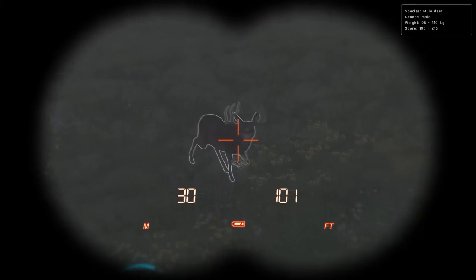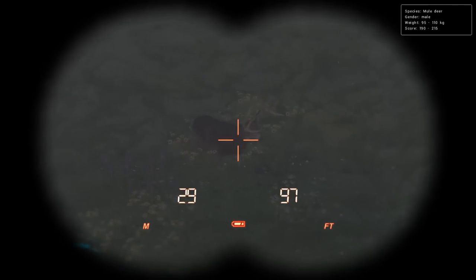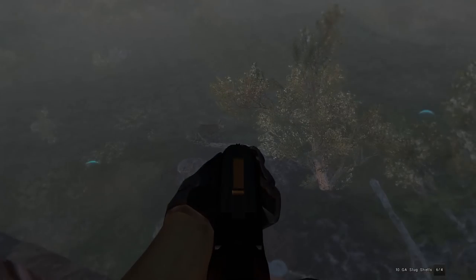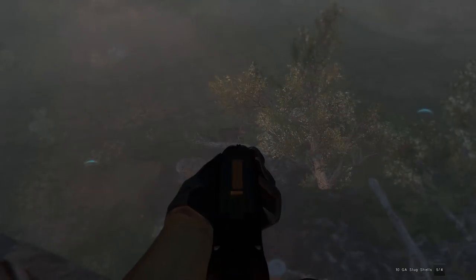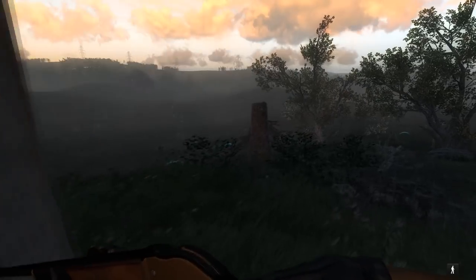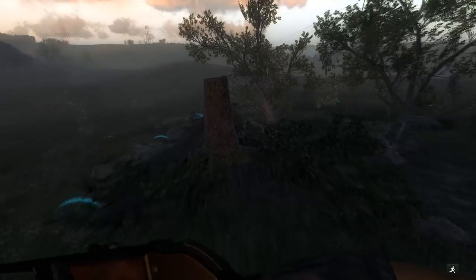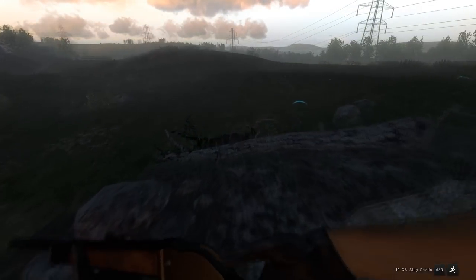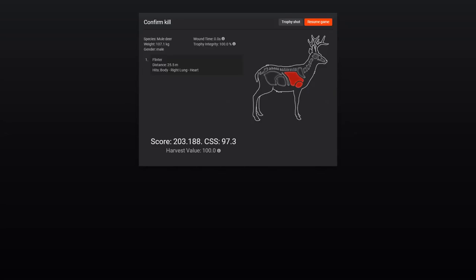I haven't even called for deer and there's just a random nice mule deer buck walking in — 190 to 215. I think I'll take that over a female Feral Hog. We've got the 10 gauge loaded with slugs and we'll take him before he walks behind that brush. Heart shot and a 203 score — not a bad way to start at all.